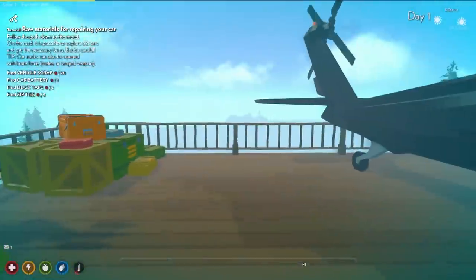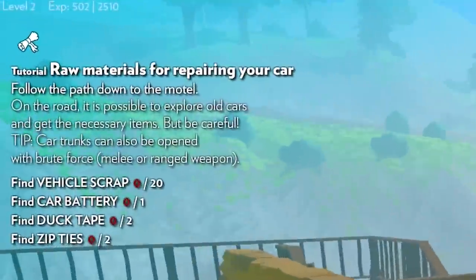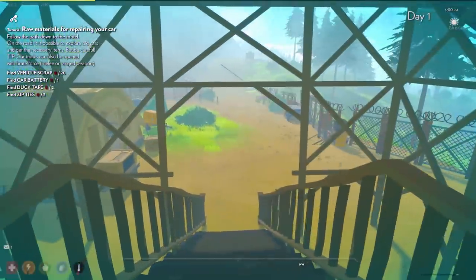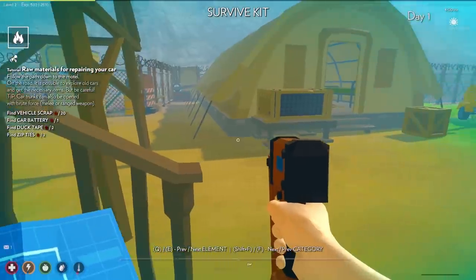Here we are — I think this is putting us out into the world. We're no longer in the tutorial. Okay, I guess it is still the tutorial — raw materials for repairing your car. Let's head down and go find these parts and stuff. Let's get our gun out just in case. I don't know what's going to be over here — that's a nail gun. There's my gun.